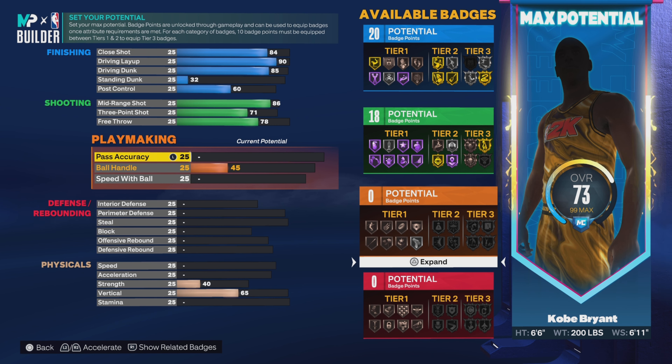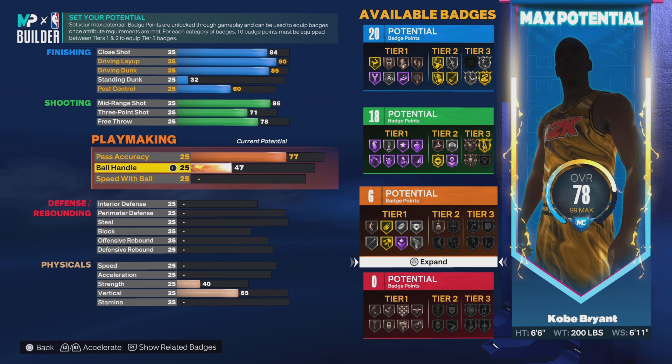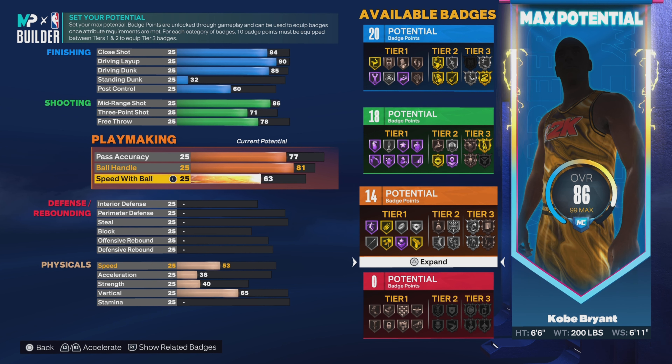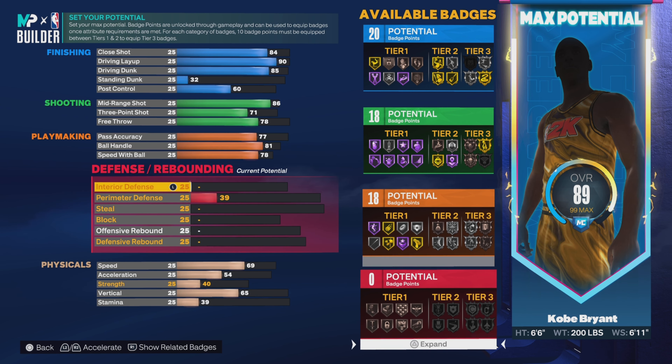Now onto playmaking. For pass accuracy put it up to 77. Ball handling put up to 81. For speed with ball put up to 78 — that will unlock the Michael Jordan dribble style, which is very important. I'm glad it has a 78 because without that I would not make this build good at all.